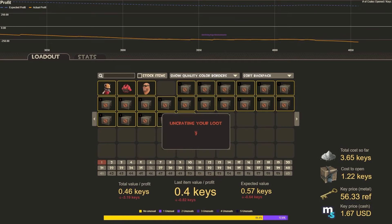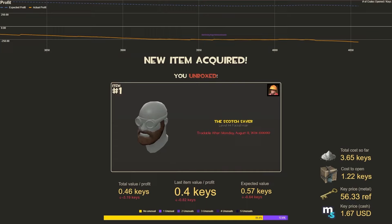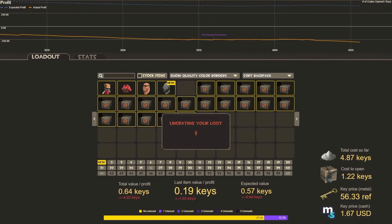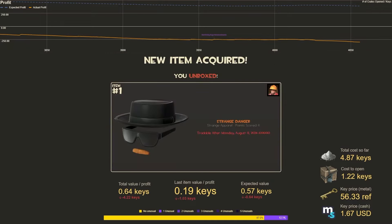Number four: the Scotch Saver, worth 0.19 keys — still a big loss. Number five: Strange Danger. Nice, that's actually a pretty good pull! That's worth 6.42 keys for a profit of five keys, so we're up for the video, but we won't stay up for much longer.